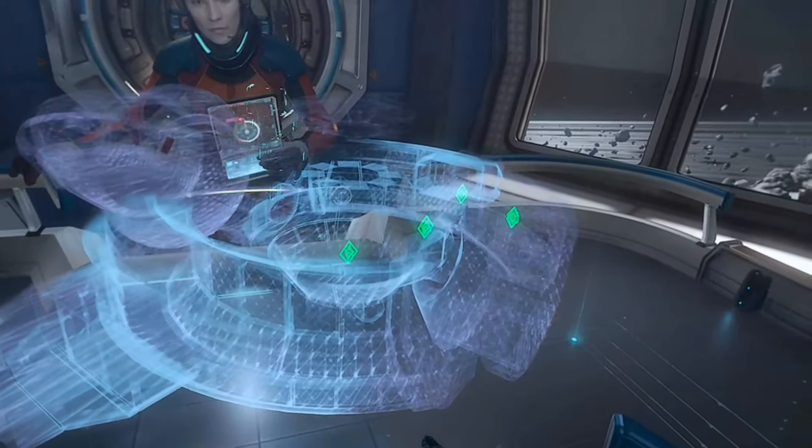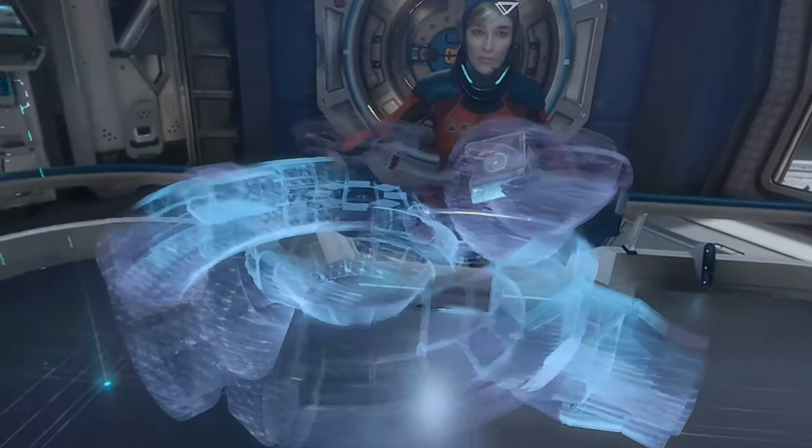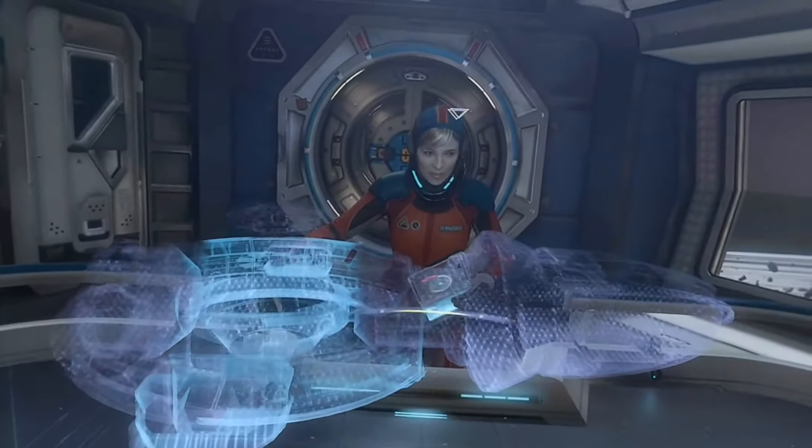Hira, status report. Status: green. All systems nominal. Well, that's good news. But what about our anomaly? Where is it?